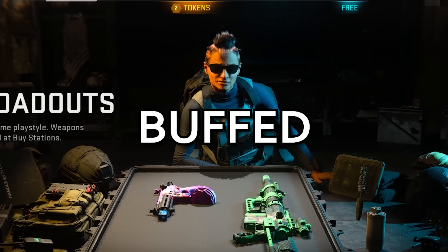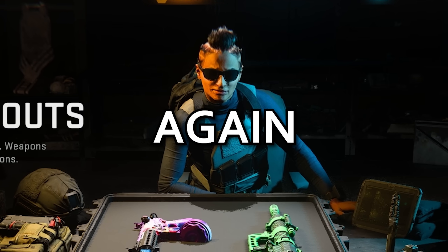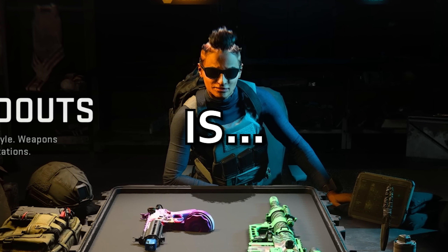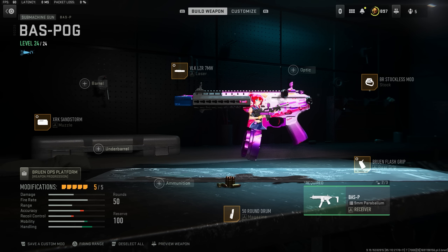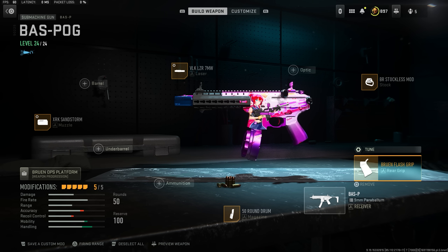I don't know how many times they buffed the Bass P, but they buffed it again. I'm gonna be honest, this thing is actually viable now — it's not top tier, but a pretty decent SMG. Here's the setup I'm running: a movement build with no stock and all the attachments for sprint-to-fire slapped on.